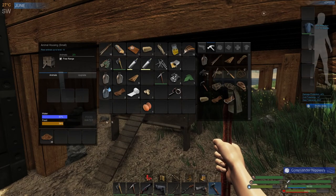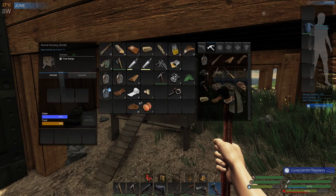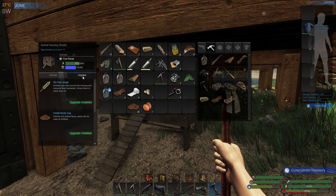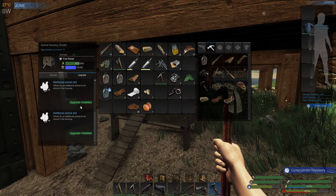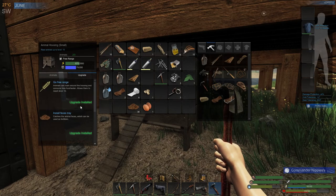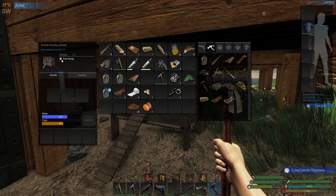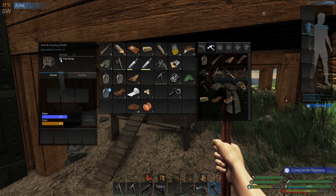Chickens and rabbits will give you animal feces, but chickens will give you an egg every time they level up. They'll only go up to level 3 unless you buy the free range upgrade for your animal housing. Just make sure you turn it on — that little button that says free range, have that clicked. I'm turning mine off now so all my chickens are going back inside.